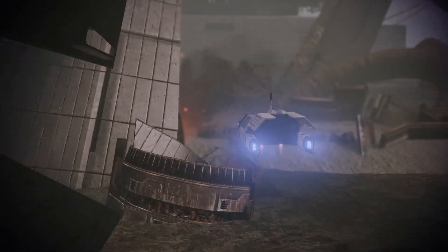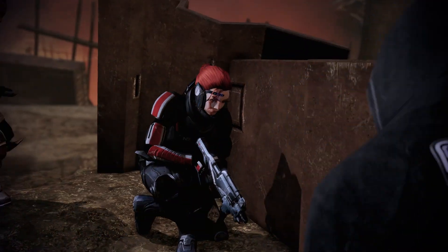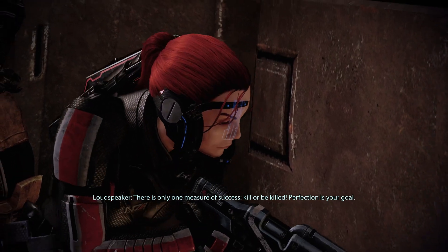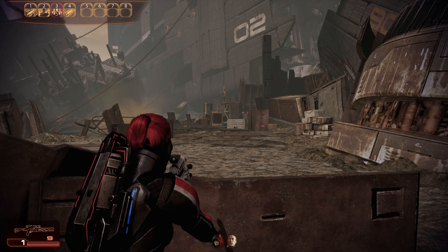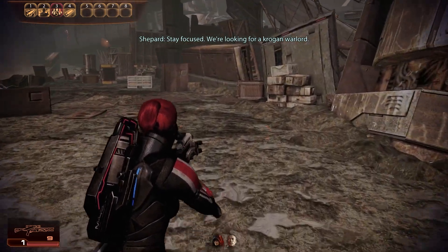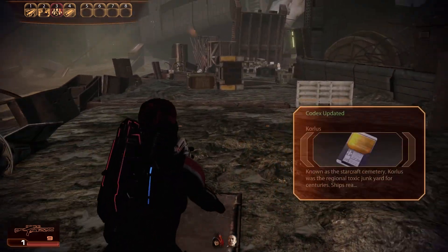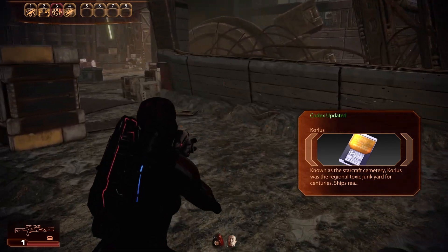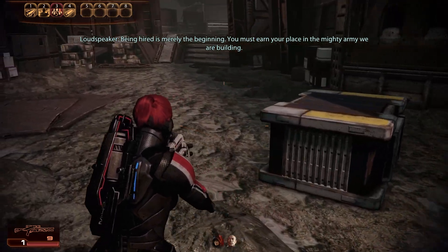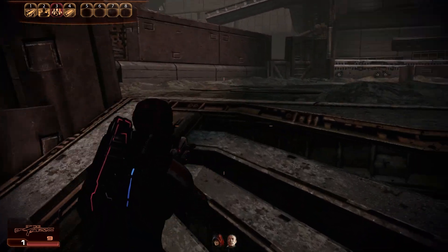Okay, here we go. The dossier doesn't say if Okeer is on this planet by choice - assume hostiles. There is only one measure of success: kill or be killed. Perfection is your goal. Stay focused, we're looking for a Krogan warlord. I love Zaeed - I really do. The dude's more sarcastic than me, and I'm a sarcastic person. Also I'm several minutes in so I should be okay to say that now.